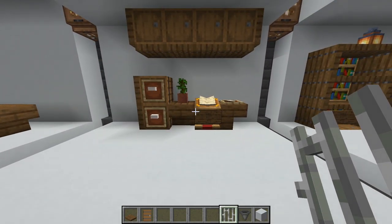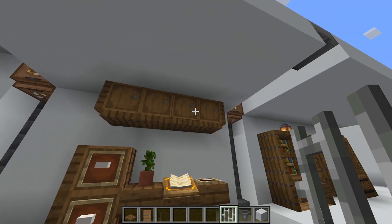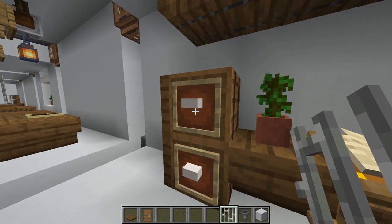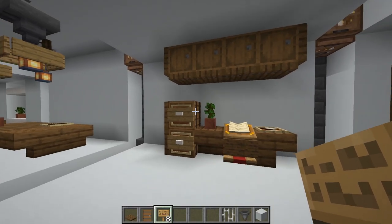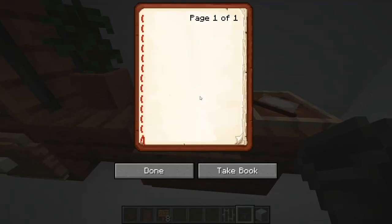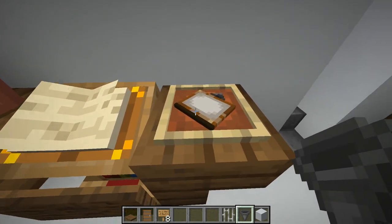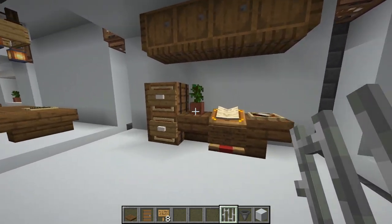Here's another cool workstation area that fits nicely between two pillars. Just some simple shelving - really cool, so simple but efficient and it looks great. I've done the item frame trick - I forgot to place this on top, but there you go, now it looks better. You've got a set of drawers that actually work as storage, then a simple lectern with a book inside just to make it look cool.